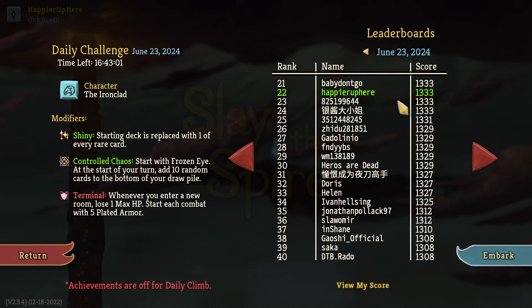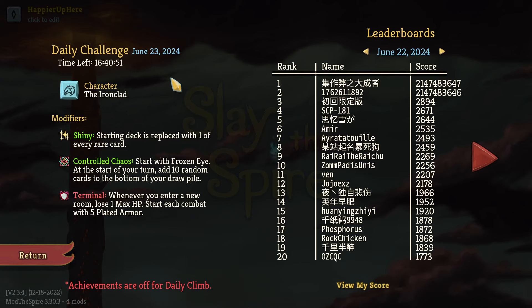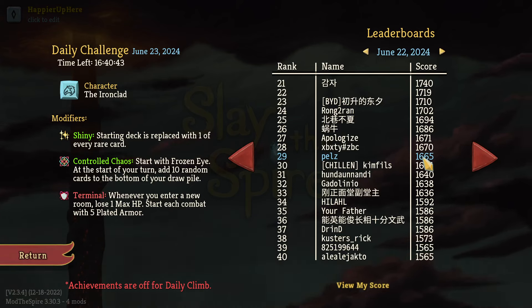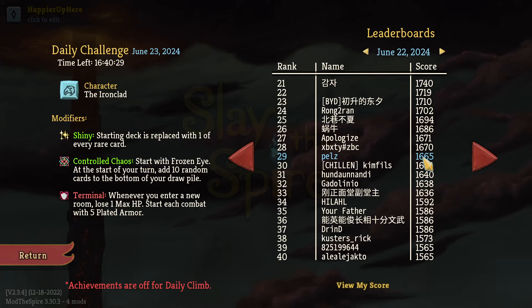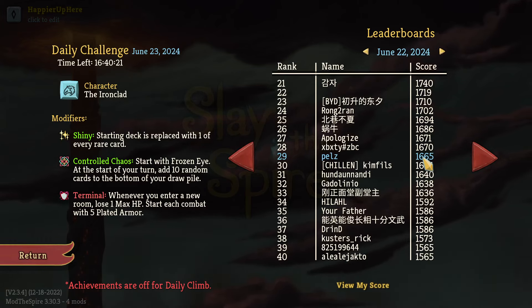I'm 22nd right now and will probably drop further, but I'm not too unhappy. Let's review yesterday's scores. Yesterday was an Ironclad run with Insanity, Flight, and Binary modifiers. Pelts ended up with 1665 — a great score. Pelts was able to perfect most of the elites, got all the bosses, got three Collective bonuses — the most anyone got yesterday. Very impressively, Pelts went for Pauper, which I think nobody else did.